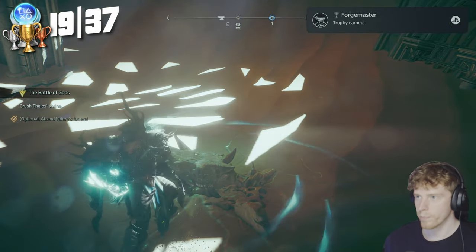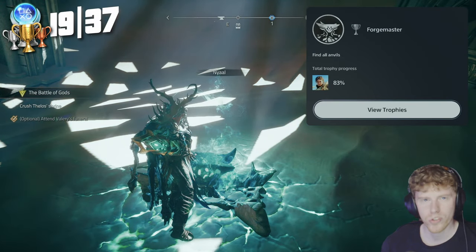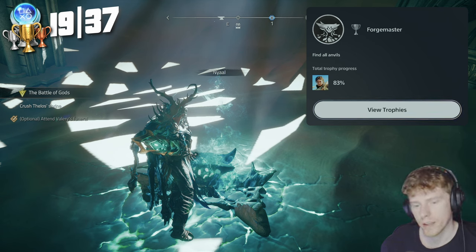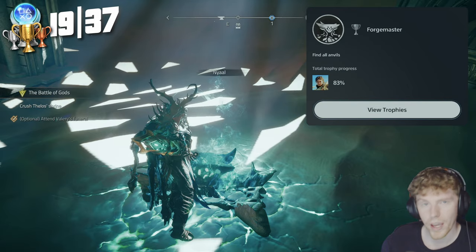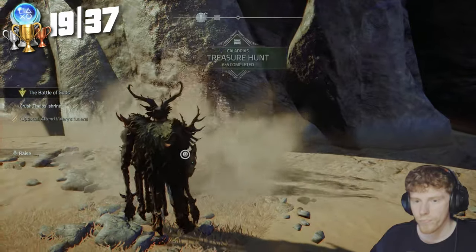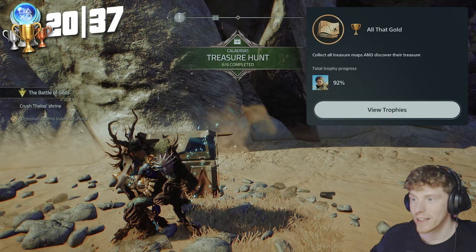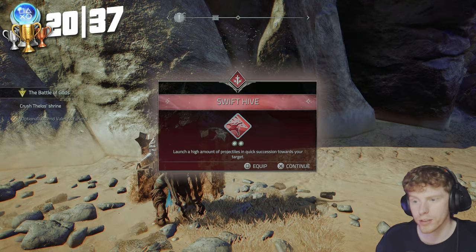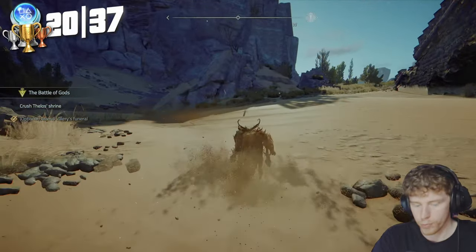We go get the final anvil. Forge Master — find all anvils. I totally forgot I needed this one but we got it. All we need is the final treasure. That's collecting our treasure maps and discovering their treasure. With that, Step 2 is complete. Note: this is the trophy that can also glitch out for your co-op partner, so yeah, stick to single player.